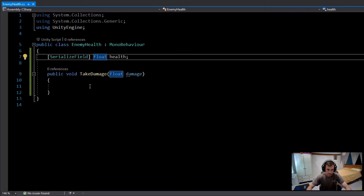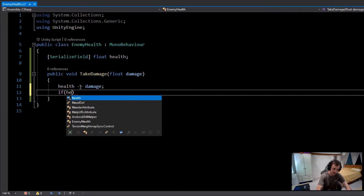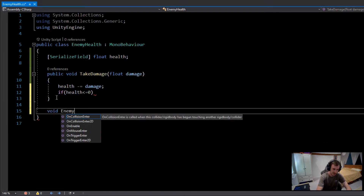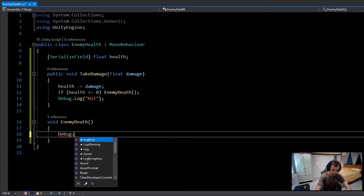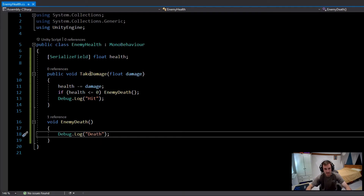In the TakeDamage function, I'll subtract the damage from health using 'health -= damage'. Then I'll check if health is less than or equal to zero, and if so, call a new function called 'EnemyDeath'. I'll add a Debug.Log printing 'hit' in TakeDamage, and another Debug.Log printing 'death' inside the EnemyDeath function.